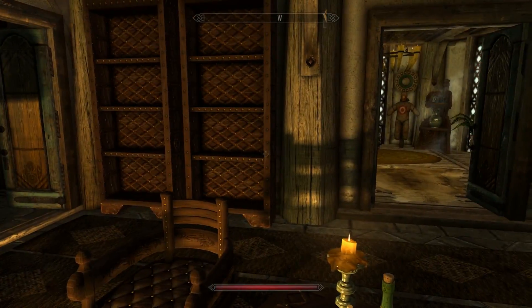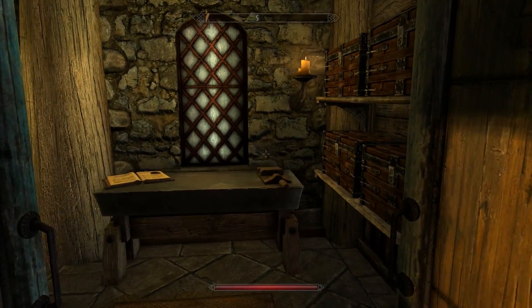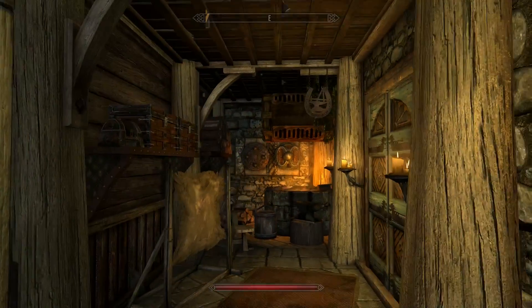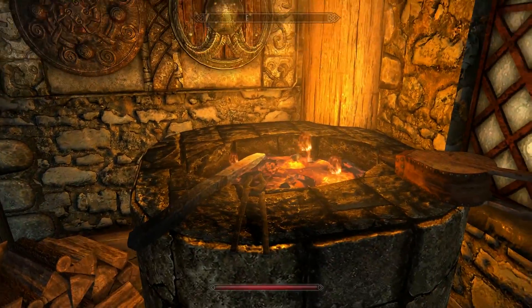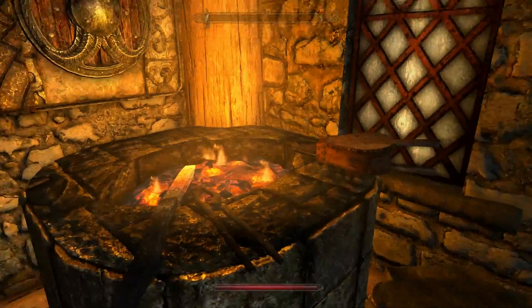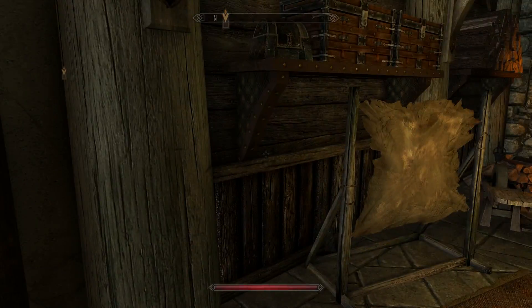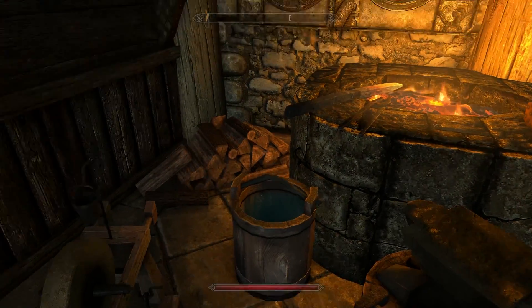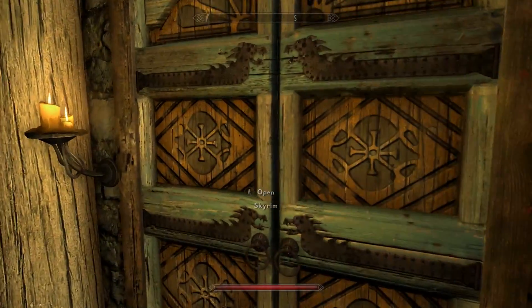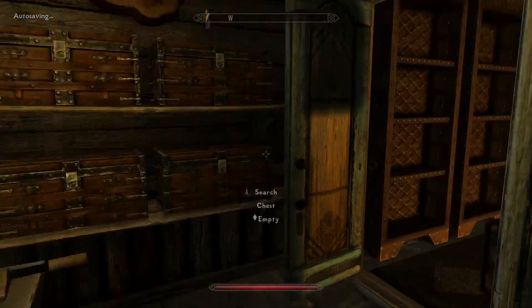Continuing through the first floor, there's an area for hanging out and entertaining, plus a bookcase to show off your reading habits. Over in the crafting area, everything is crammed in nicely — a tanning rack, grindstone, forge, and workbench with a couple of chests for storing goodies. The smelter is actually outside, which I already noted. There's also a back door that unlocks with the key, leading right out to the deck.